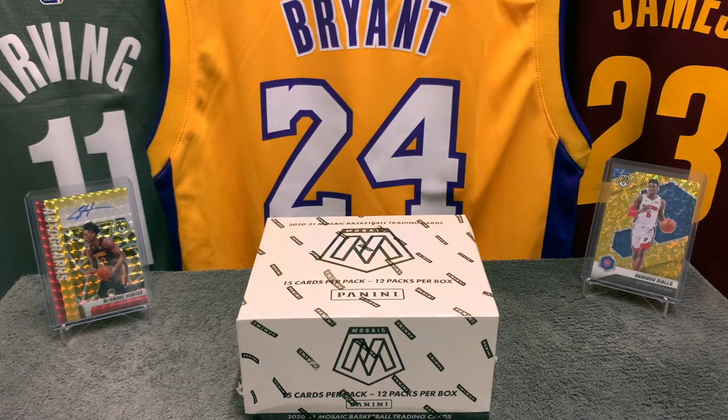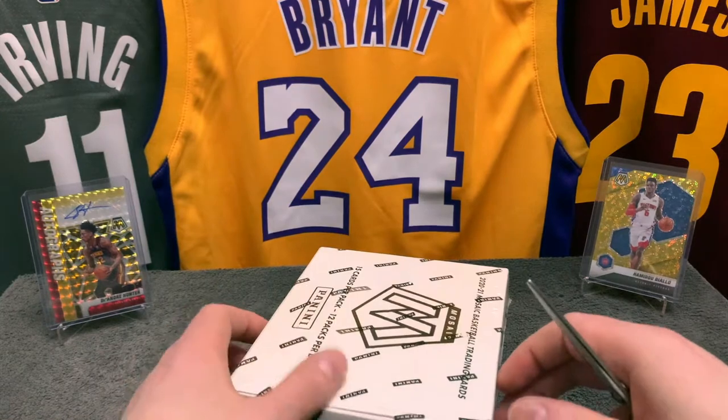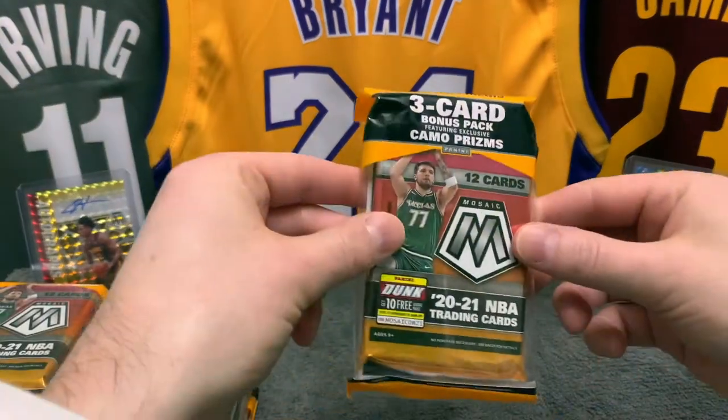Welcome to another video. Today we're doing a full box of cello packs — 12 packs per box, 15 cards per pack. It's a fun product. We're trying to get a Genesis or something very cool, like a pink cameo LaMello rookie. I prefer usually the fast break — you can see the Hamidou Diallo gold we pulled in another video. Let's see if we can hit something similar today.